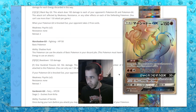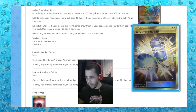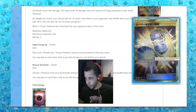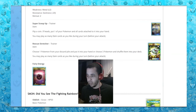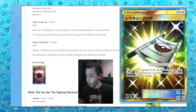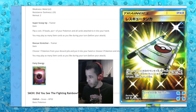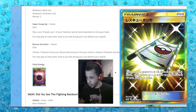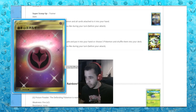This isn't all of them though. We got an Ultra Rare Super Scoop Up. I haven't pulled any Secret Rares in Guardians Rising and I'm not too happy about that. Then we have a Full Art Rescue Stretcher, and of course this Fairy Energy — looking nice. I'm going to need to get those.